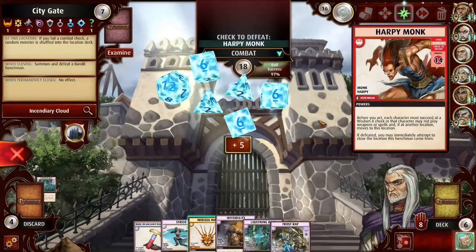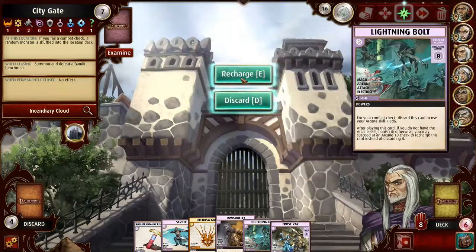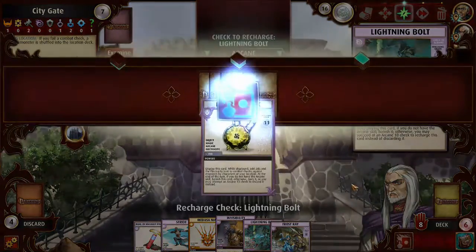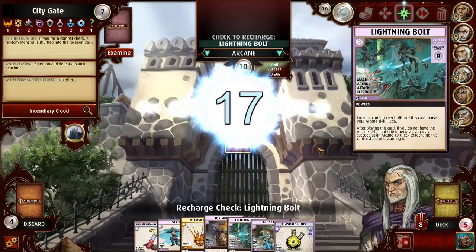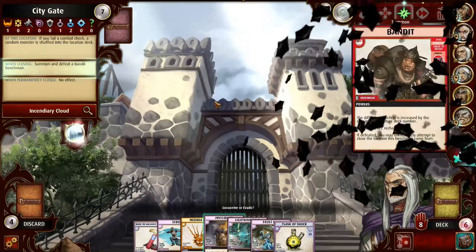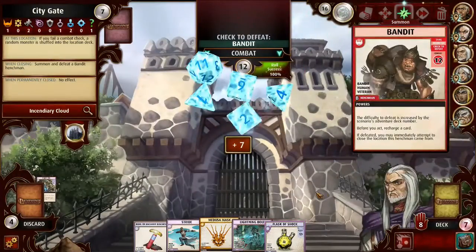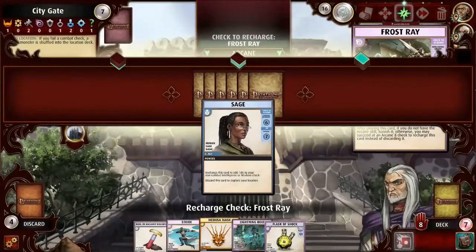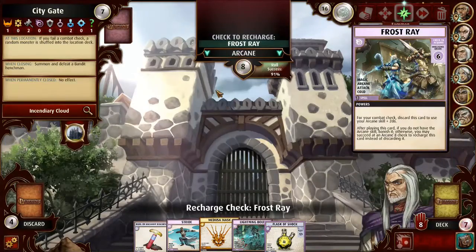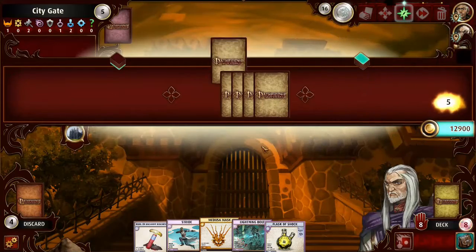Let's just do a lightning bolt — that seems pretty straightforward. 97% odds — it's just going to have to get the job done. Good. Now I do have another lightning bolt for the bandit henchman, which is nice. Flask of shock I don't think I'll be using, but it's good to have. Let's close this thing — I'll encounter it, recharge Invisibility because I don't think I need it in this scenario. I don't think I even need Lightning Bolt — Frost Rate should do it. 100% guaranteed. And down it goes. I'm doing a pretty good job closing locations with a little more than half the scenario left. Keep in mind I started with 5 fewer blessings and lost extra time because of the Nightbelly Boa henchman.